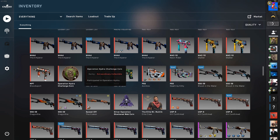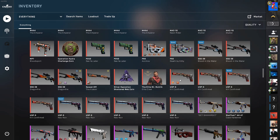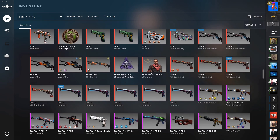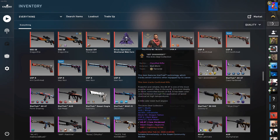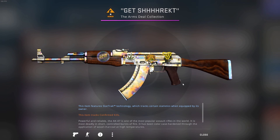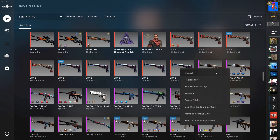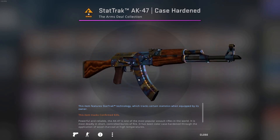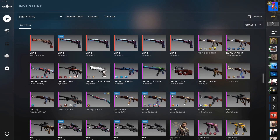MAC-10 Stalker, Operation Hydra Challenge Coin, P90 Death By Kitty — a couple of them — a bunch of USPs Kill Confirmed and Neo-Noirs. Got some AK-47 Case Hardens — these ones are StatTrak Well Worn. No rare patterns though. Some more random play skins.